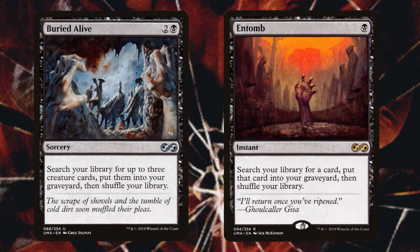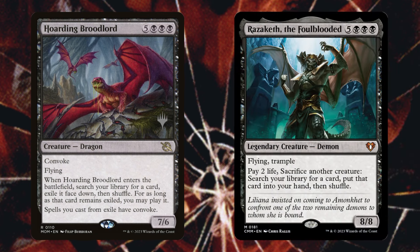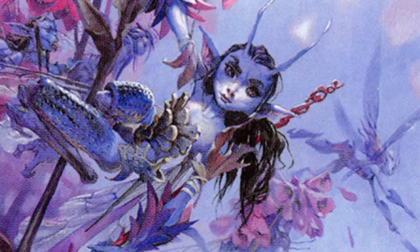Buried Alive and Entomb are just super solid cards for getting Old Gnawbone into the graveyard. With Buried Alive I usually grab Hordling Broodlord and Razaketh additionally, just because they're tutors on a body. That way whenever we do draw into those extra six cards on a combat and run into a reanimation spell, we can reanimate one of them and easily tutor up that extra combat spell we need to end the game.